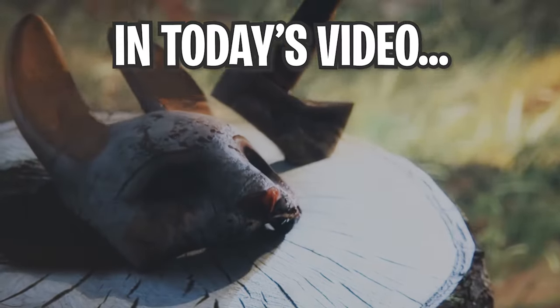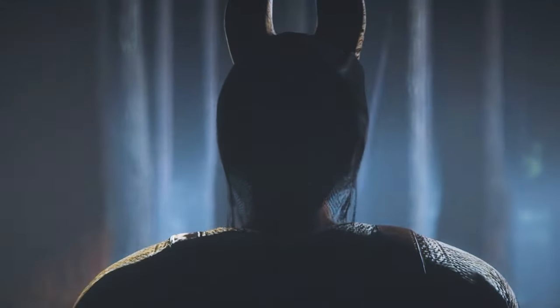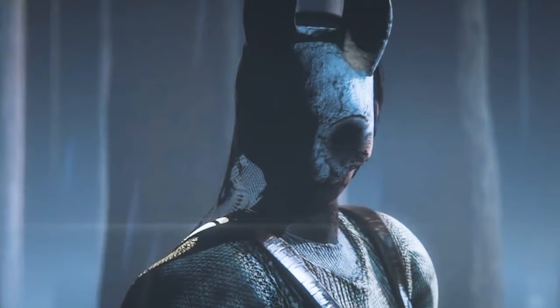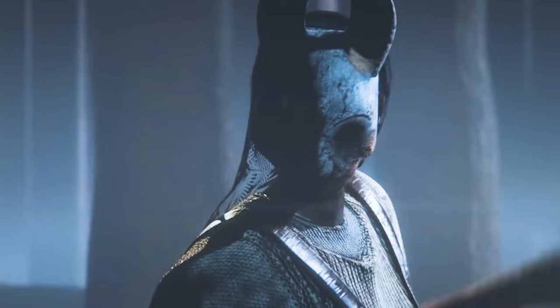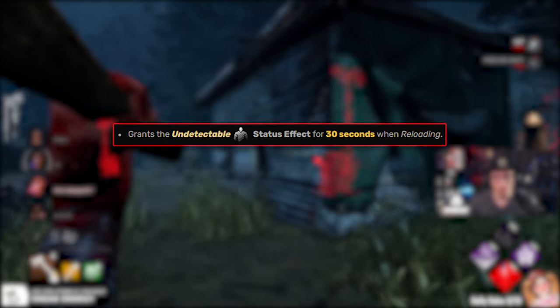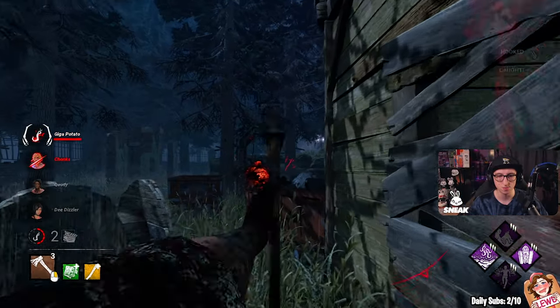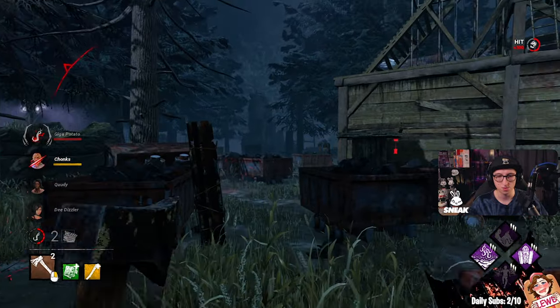What's up everyone, my name is Storm. Today's video we're going to be doing another type of request video. This certain add-on, which is the Wooden Forts for the Killer Huntress, is quite fun and scary to face. The build is Darkness Revealed, Monitor Abuse, Ex-Undying, and Furious Chase. The add-ons we're running are Wooden Forts, which grants the Undetectable Status Effect for 30 seconds when reloading, and Flower Bubuska, which reduces the wind-up time by minus 12%. This is one of my favorite matches during the whole night, so hopefully you enjoy.